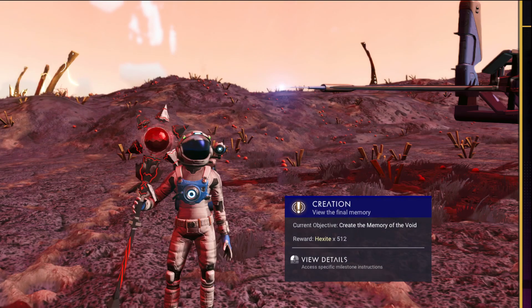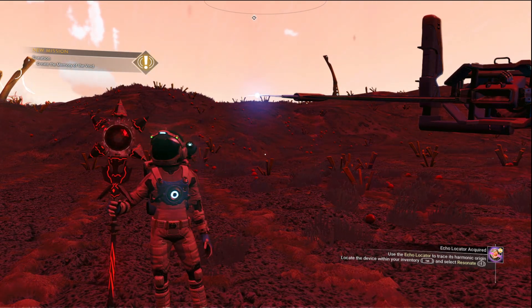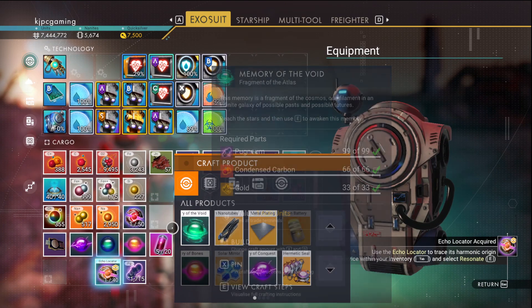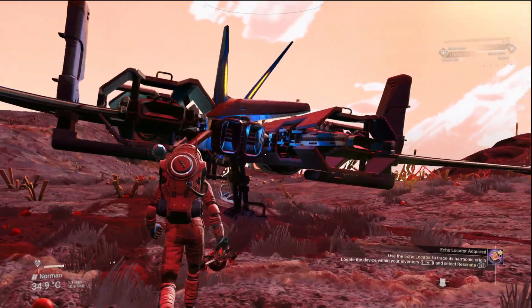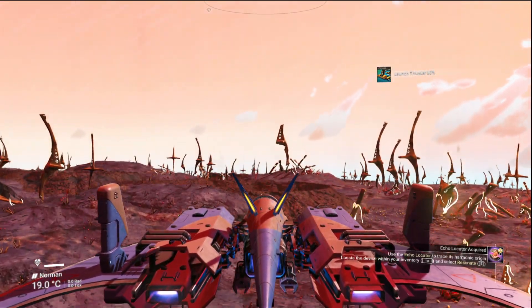Next up, view the final memory. For that, we used the echolocator. I don't think so - we need to make this memory of the void. Let's put the echolocator somewhere else, because the game seems to be interested in using it now. That was a crazy cool planet.